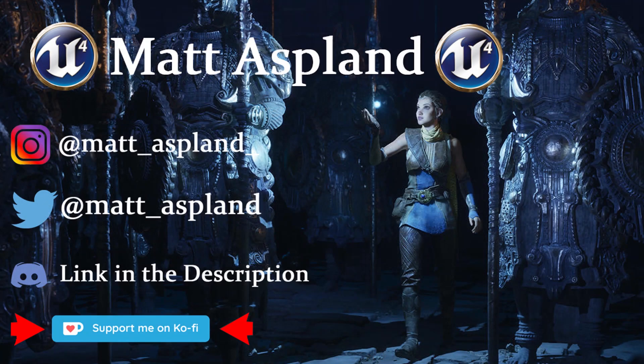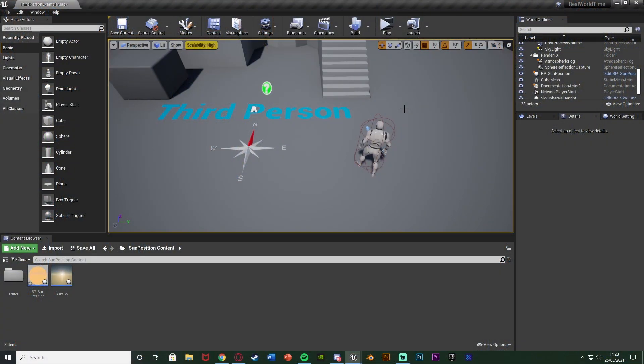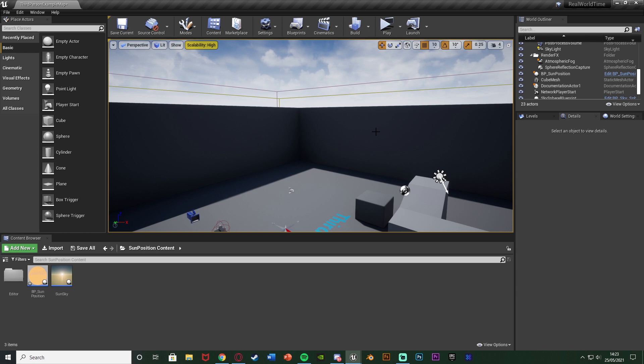Hey guys, welcome back to another Unreal Engine 4 tutorial. Today is going to be similar to one I did previously, but I'm going to be starting from scratch so you don't need to watch that. This is going to be about having a real-time, real-world sun in your game — the sun will be at the correct position for the player's time and location.